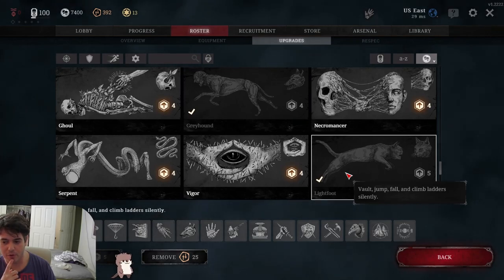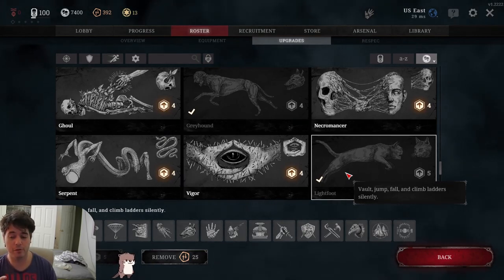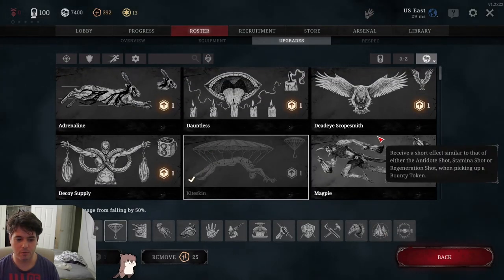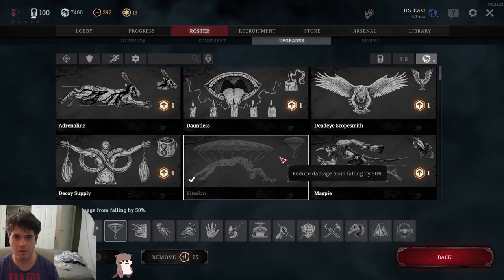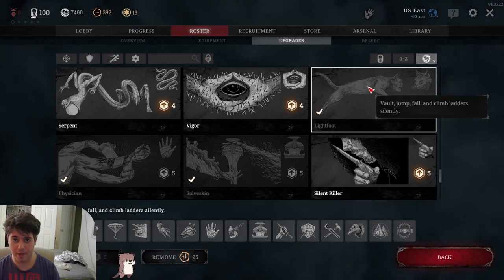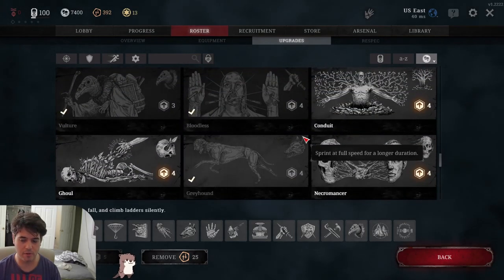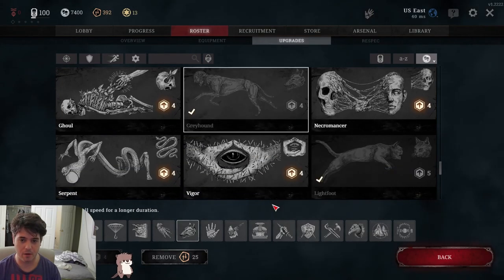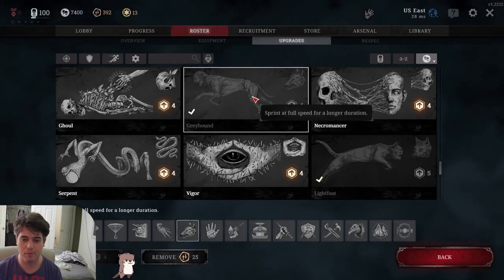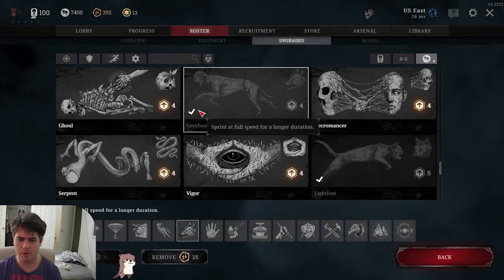Light Foot lets you silently vault, jump, fall, and climb in most situations. There are some situations where you took fall damage and your character will make a lot of noise, which is why you typically want to combine Light Foot with Kite Skin — it lowers the damage you take so you can fall from greater heights more safely without making sounds. Being able to vault and climb ladders silently are huge benefits when sneaking up on enemies in a compound. Greyhound I'd also put up there — if you run stamina shots you don't really need it.